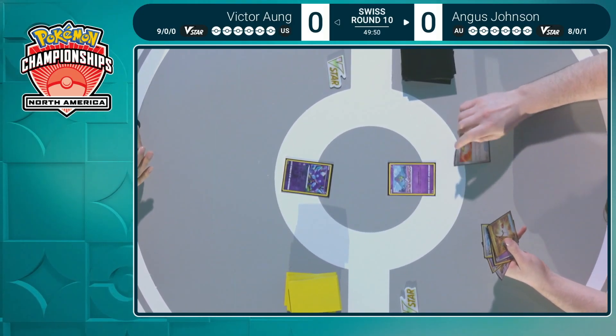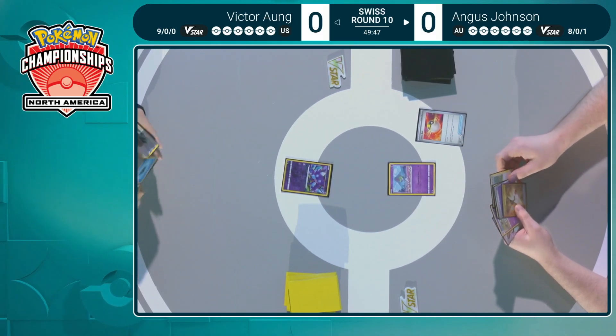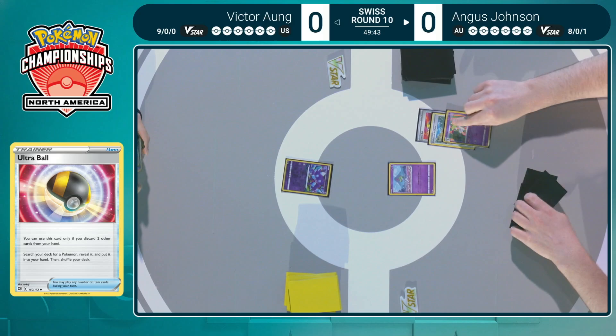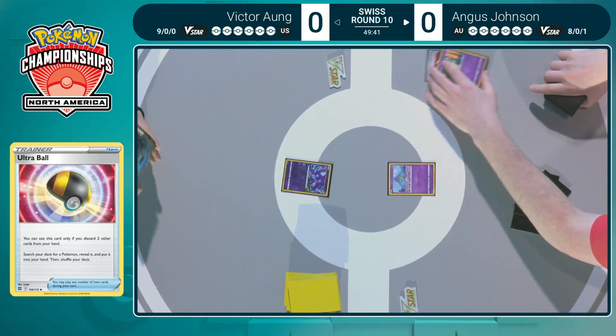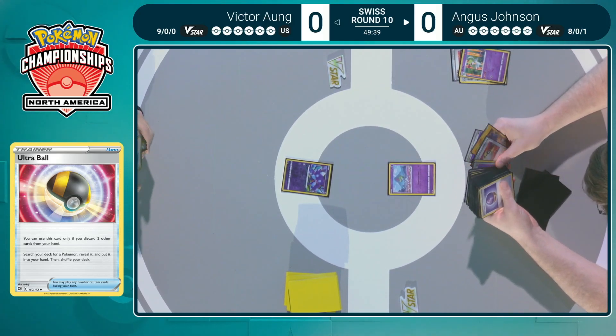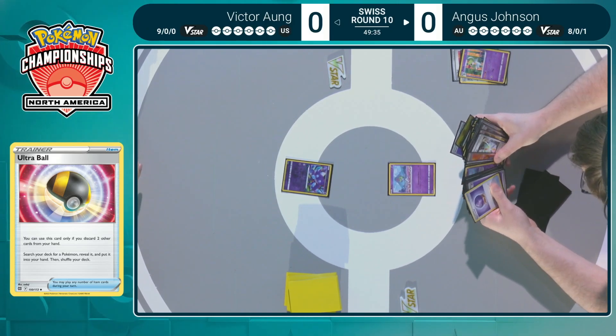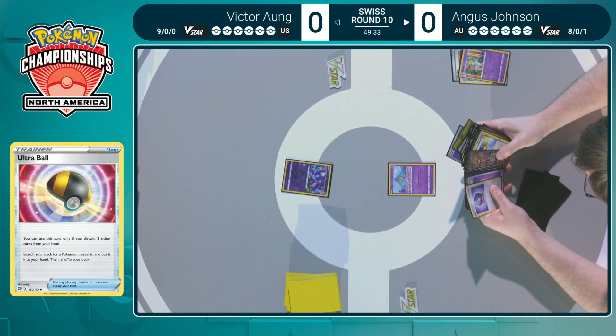Here we go, starting off round 10 of day 2 at Columbus for the North American International Championships. Victor is going first — always great to see with Gardevoir. He has Ultra Balls, Avery, Collapse Stadium, and a Curlia. Not the best discard with that Curlia, but you still need Pokemon.